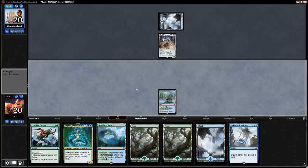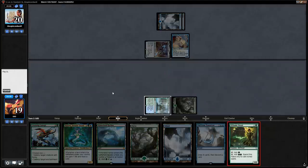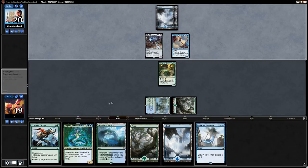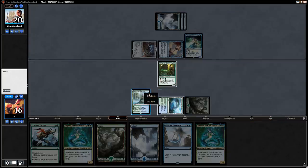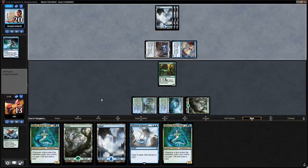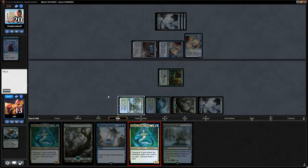Turn one Hope of Ghirapur hits us for one. We play Elfhame Druid on turn two as a pickup. Turn three a Tempest Djinn comes down — we fire off Crushing Canopy right away to play around any shenanigans. Opponent just plays an Opt so far so good, then another Plunderer. We cast Tatyova on turn five and say go.